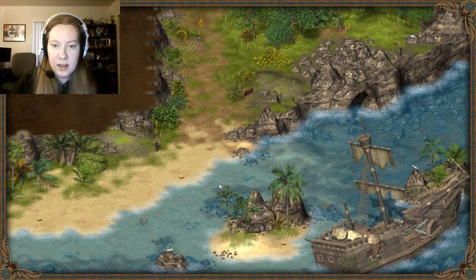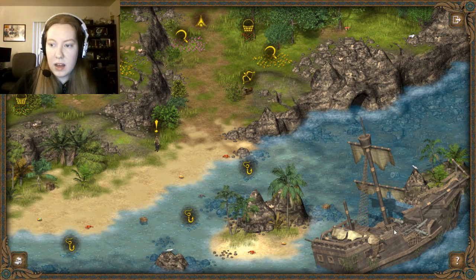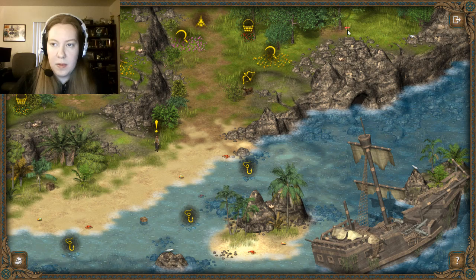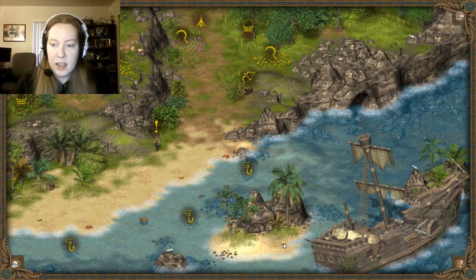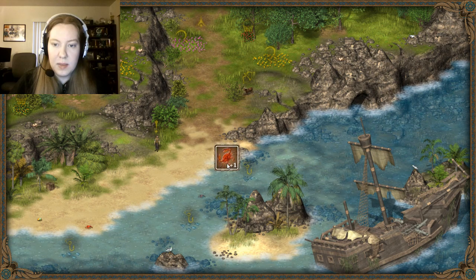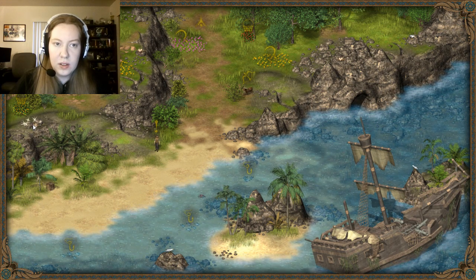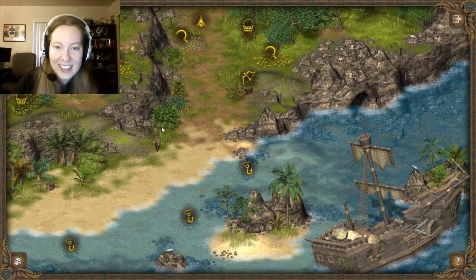Oh, a new area — this might be our problem again. There's a lot going on here, a lot of stuff to salvage. Nobody just sitting around that I can see. But let's salvage everything we can. Ooh, I found 70 eggs! Six dry thighs — because that's what they call them in this game. So much to loot.